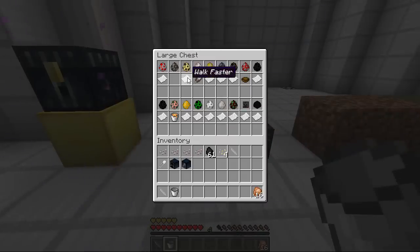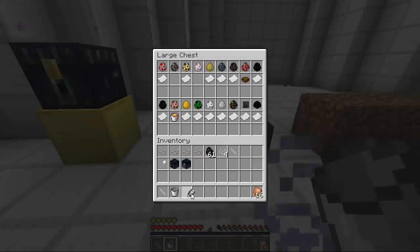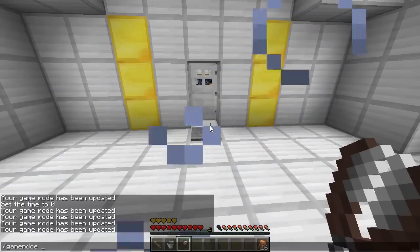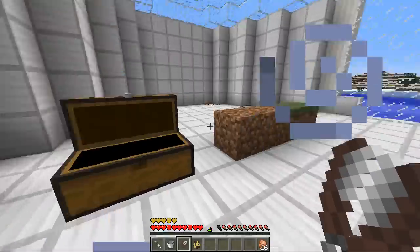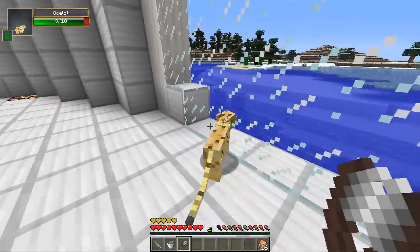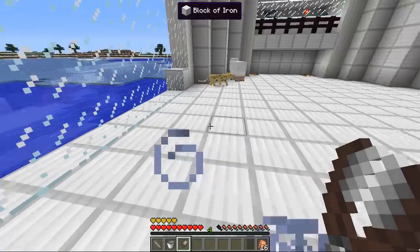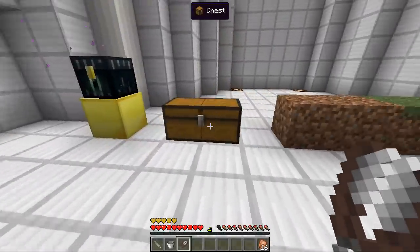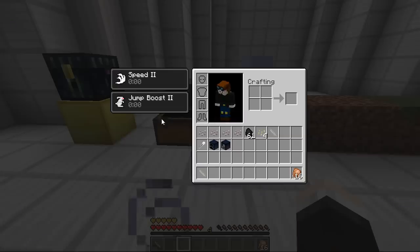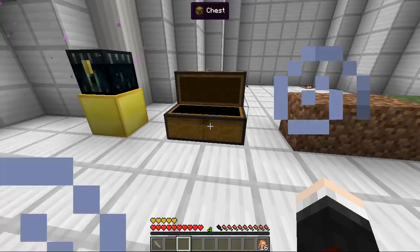The next one is the ocelot, which allows you to walk faster — you've got a Speed 2 boost absolutely all the time, which is really cool. Then we have the sheep, which apparently makes everything shearable. The next one is the horse, which allows you to jump higher — you can see we've got Jump Boost 2. Then squid is next and you can breathe underwater. You can now breathe underwater for an unlimited amount of time.